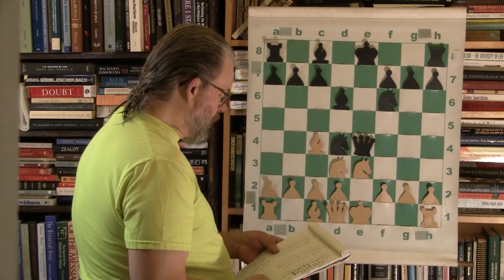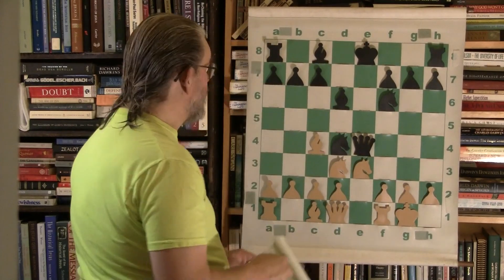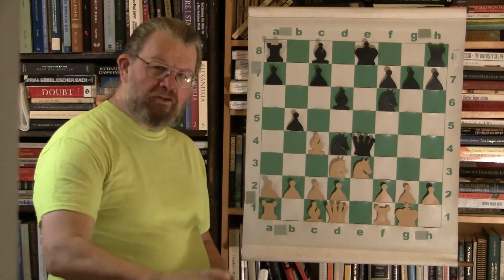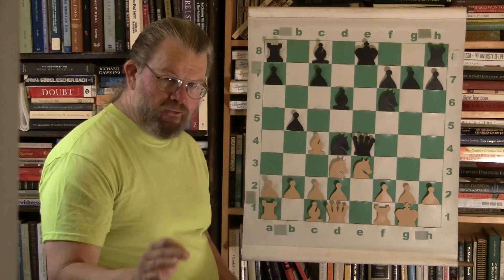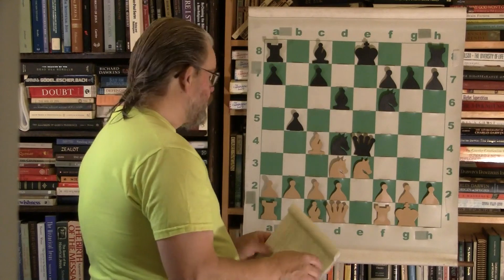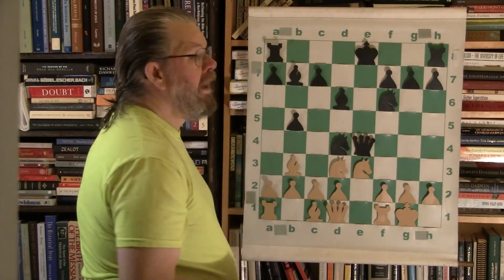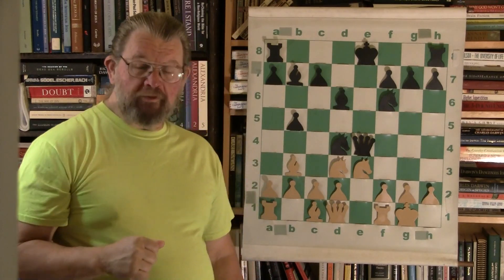The bishop will bump back to d6 and now white will castle — probably a pretty good idea. Now black will proceed to hit targets. What this is going to do is rearrange the white pieces so that different influences on different parts of the board can occur. He bumps back to b3.